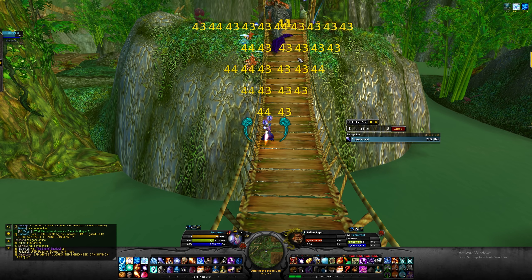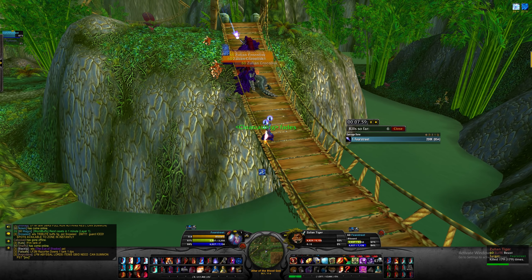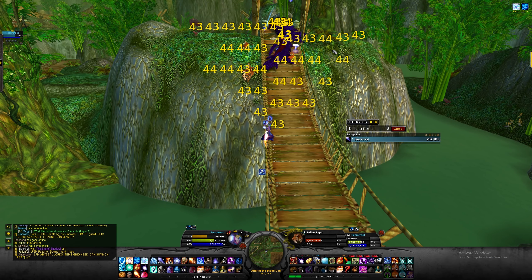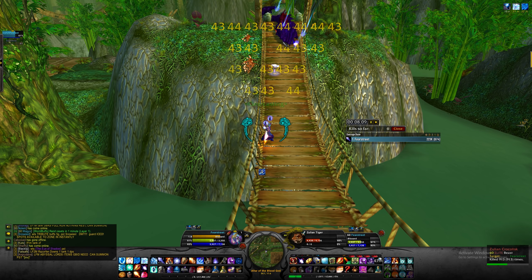Once the mobs are under 50 HP, I like to bring them to the bridge so I can kill them up here. I could have easily used max rank Blizzards from this point to kill them since I have so much mana, but I just wanted to show that even if I didn't have mana, I could still easily get them down.